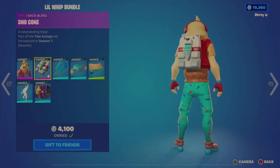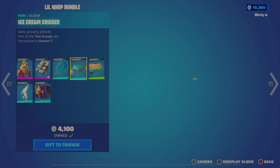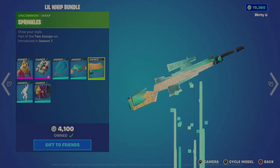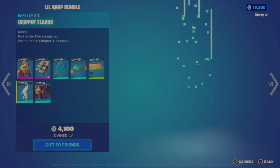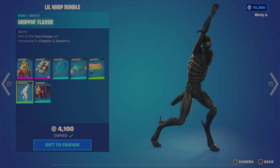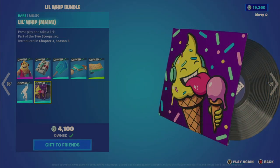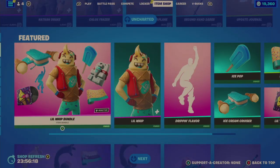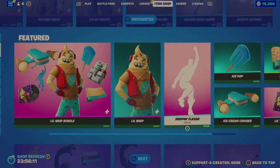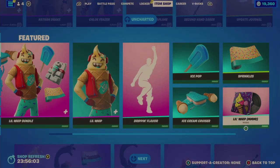When you take damage and lose health it'll go back down. You also get the Ice Pop tool — it's like a big popsicle — the Ice Cream Cruiser glider, the Sprinkles Wrap which unfortunately is not reactive or animated, and then the fan-favorite Dripping Flavor emote, plus the Little Whip music track. All this is a pretty decent value for 2,500 V-Bucks. Individually, the outfit is 1,500, the emote is 500, the Ice Pop is 800, the glider is 800, the wrap is 300, and the music is 200.